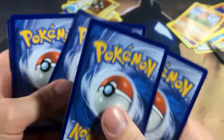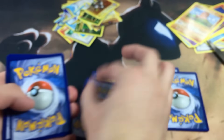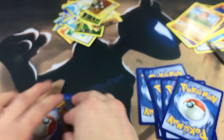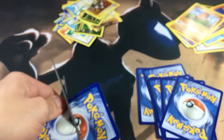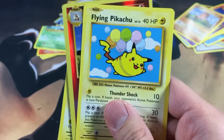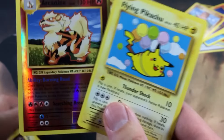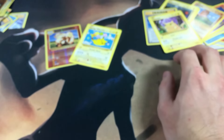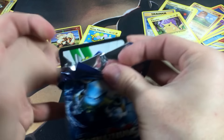Moving on to the Venusaur pack — it's a green code, which basically means you didn't pull anything great, though you could still potentially get a Break card. Going through this one a bit quicker. But we saved a secret rare Flying Pikachu and an Arcanine reverse rare — those are two solid saves right there.